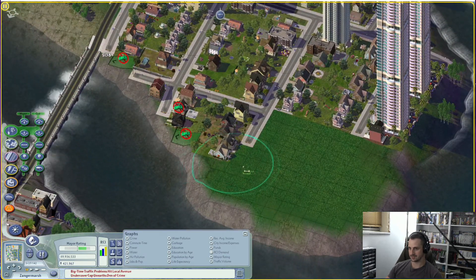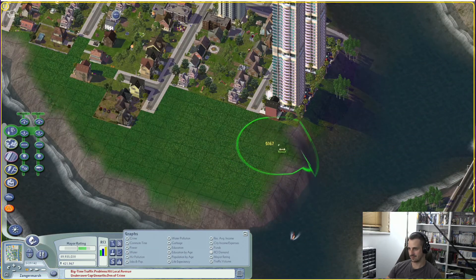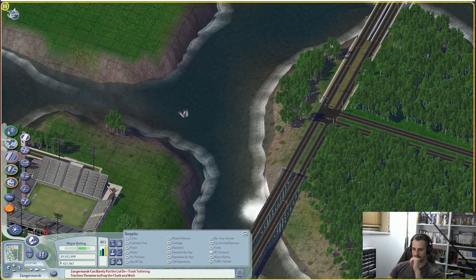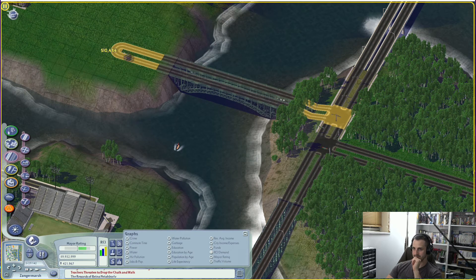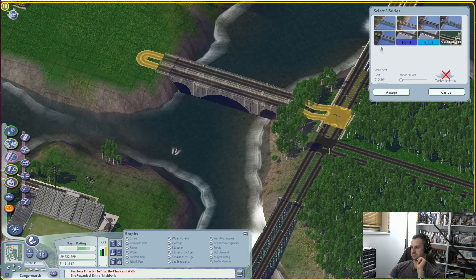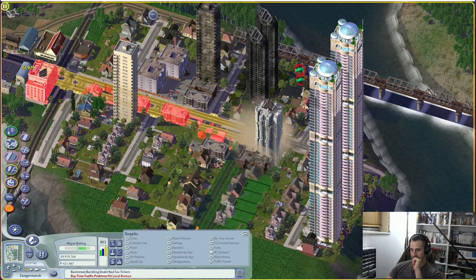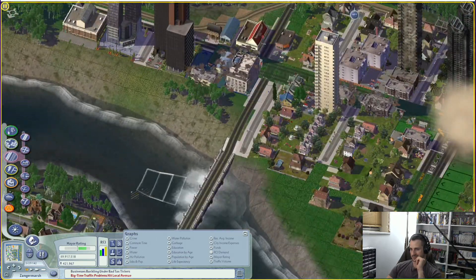I'm actually kind of glad I don't have to deal with the Cities Skylines issue of when you fill in water it floods everything. Really glad I don't have that issue. I also need to connect that highway — there's so much to do. This game does not care about intersections being close together, it's not a problem, and it's wonderful — I get to be lazy.